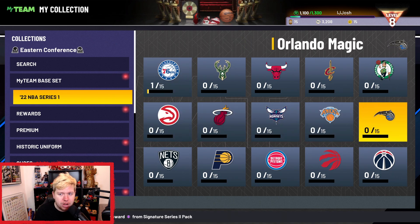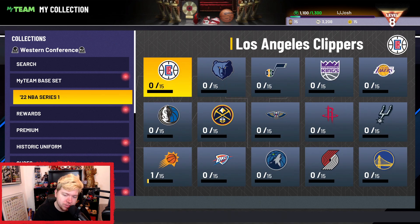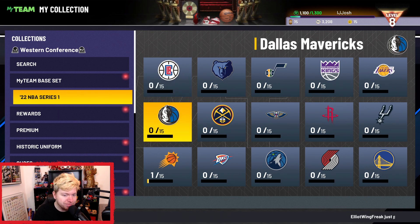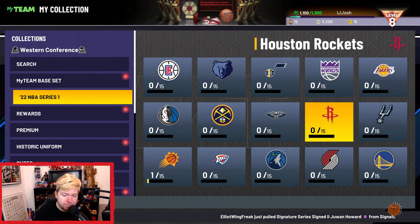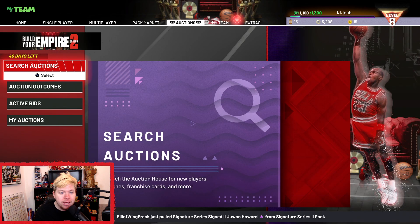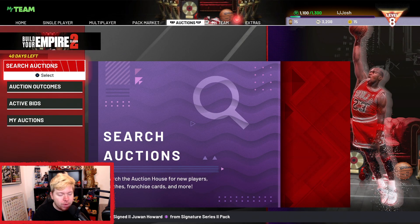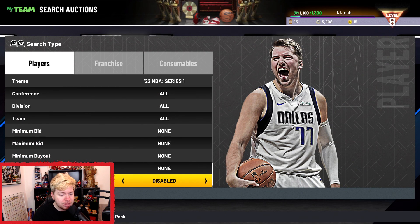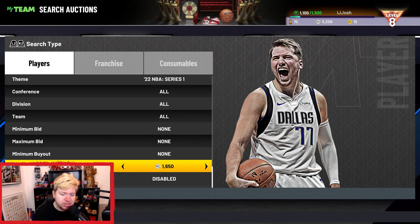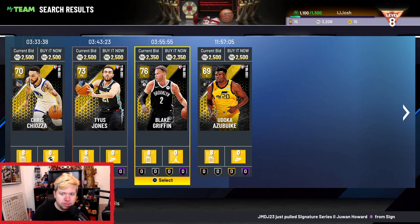2K decided to drop the 2022 NBA Series, the first one, so we're going to be getting a few of these, which I'm kind of happy about. But basically, a lot of these cards are now kind of expensive, and for some reason people are snapping them up. I'm going to show you a snipe filter on how to get quite a lot of these — specifically the gold ones, because the gold cards at the moment are kind of expensive.